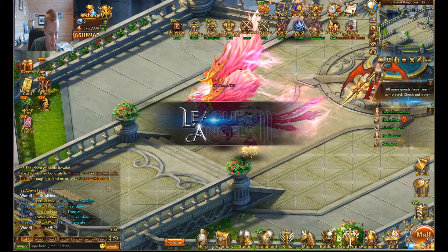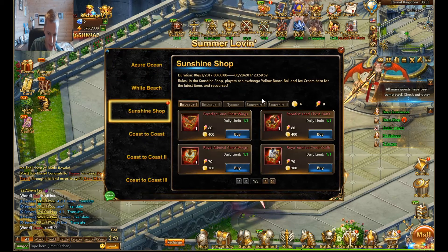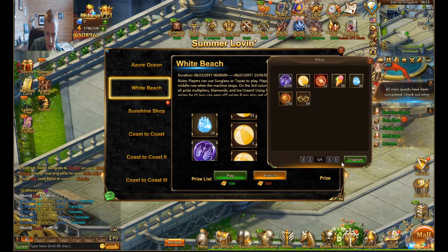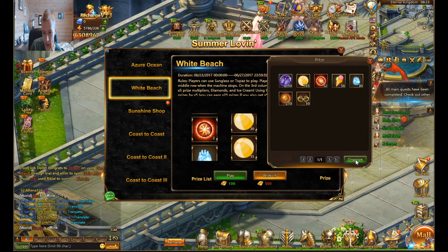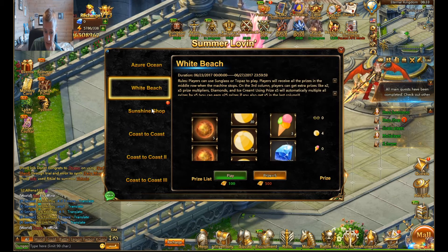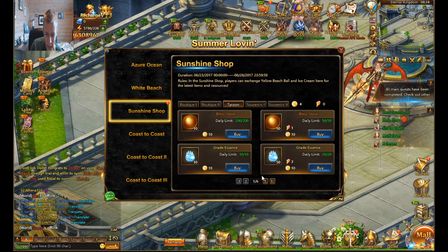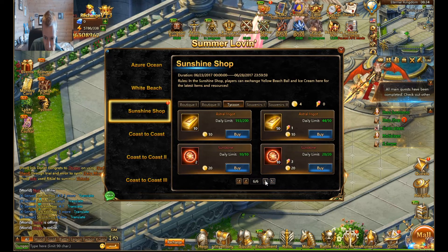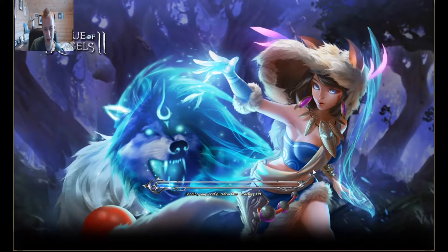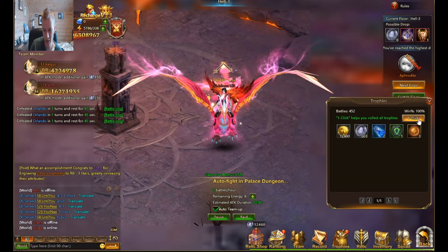I can show you guys what I got from summer loving and then we'll cut the episode. White beach — I got 10 of those, 56 of those, 30 of those. I get a lot of souls actually. What I went for here was a lot of bloodstones and also some astro ingots. That's what I went for. Anyway, I want to thank everyone for watching this video.